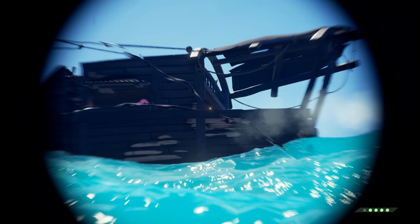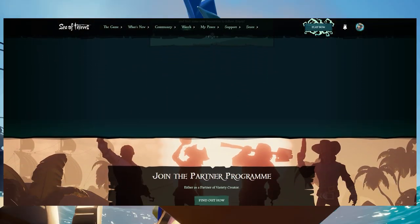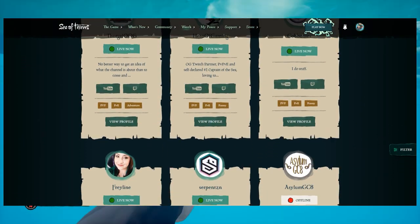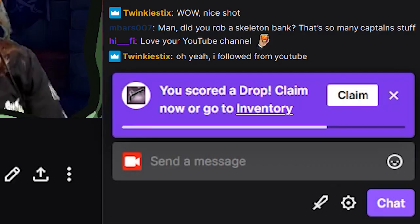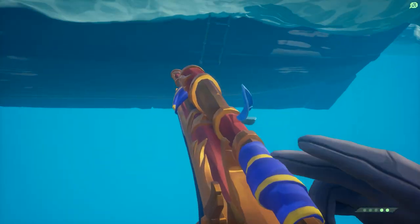Next, we'll have to find you a Sea of Thieves partner streamer to watch to get your drops. For this, go to the second link in the description, the Sea of Thieves partner directory, search through this list and find anyone with the live indicator, click on their Twitch icon, that'll bring you to their Twitch, and once you've watched them for long enough, you'll get a notification in chat saying you scored a drop. Then click claim here, or click on your icon and then hit drops and claim it from there. You'll only have 24 hours to claim it, so make sure you do that right away.